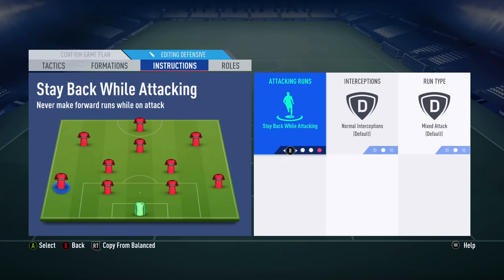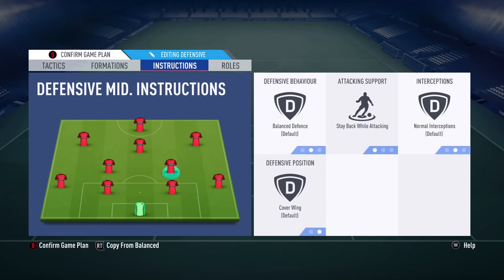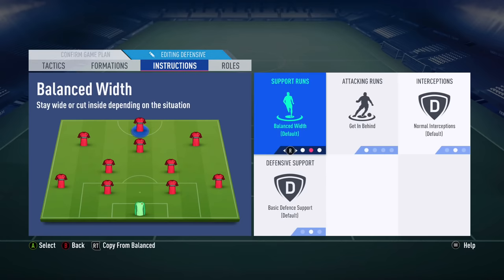Now let's see the instructions. Stay back while attacking — apply to your fullbacks and CDMs. Come back on defense — apply to your left and right wingers. And last but not least, make sure to apply get in behind to your striker.